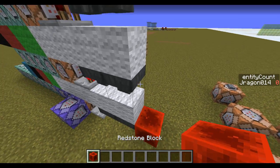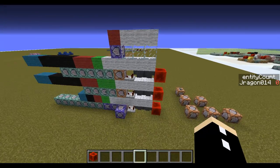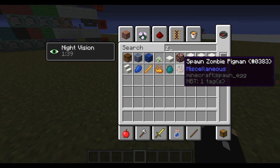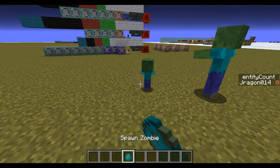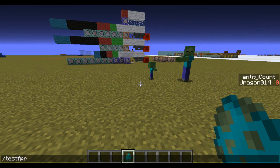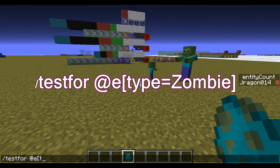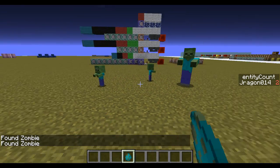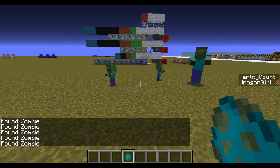I will show you what success count actually means — it's how many times you're successful. Let's place down 2 zombies and we're going to go testfor at a typical zombie. And you can see it says 2. Let's do it again and as you can see it says 3.